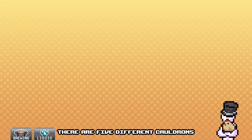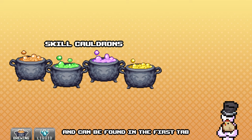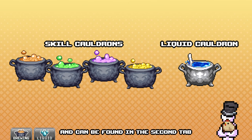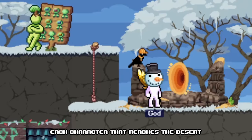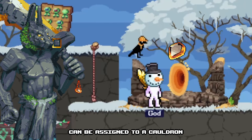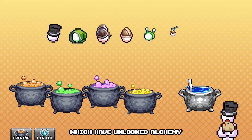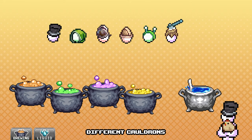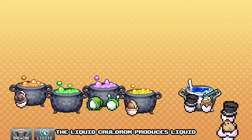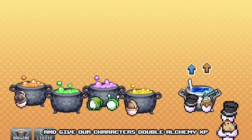When you start out, there are five different cauldrons. Four of these are skill cauldrons and can be found in the first tab, while the fifth is a so-called liquid cauldron and can be found in the second tab. Each character that reaches the desert, either by defeating the boss or receiving a desert topaz from another character, can be assigned to a cauldron. Let's say we have six characters which have unlocked alchemy — we can then assign these to different cauldrons. The liquid cauldron produces liquid, which is a very important base resource. Putting characters on the liquid cauldron will increase the production of liquid and give our characters double alchemy experience.